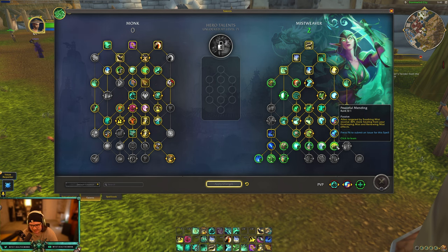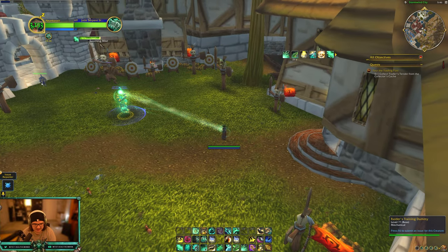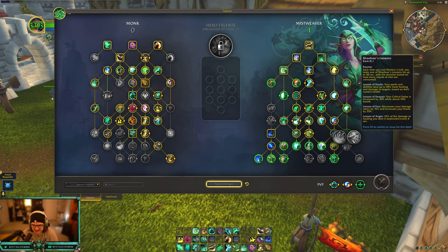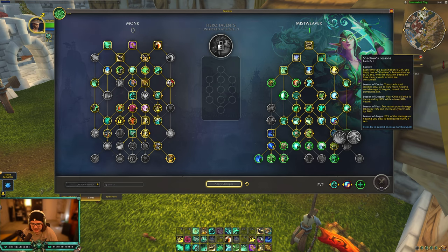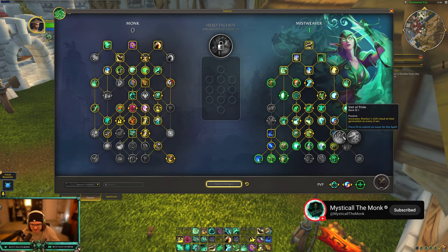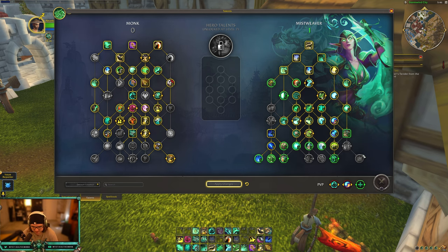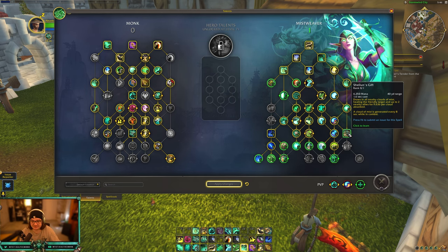Peaceful Mending is the same as live: whenever you use Soothing Mist on a target that already has Soothing Mist, they take 40% more healing from your Enveloping Mist and Renewing Mist. A lot of people don't know this also affects your statue, so the Soothing Mist from your statue counts for Peaceful Mending. Then we have two talents buffing Shaolyn's Gift: Veil of Pride makes its cloud generate every 4 seconds instead of 8 — great for higher stacks — or Schoolhouse Lessons gives a stat buff depending on which buff you get. Legacy of Wisdom makes Shaolyn's Gift heal two additional allies and reduces its cast time by 0.5 seconds, cutting it to 1.6 seconds.